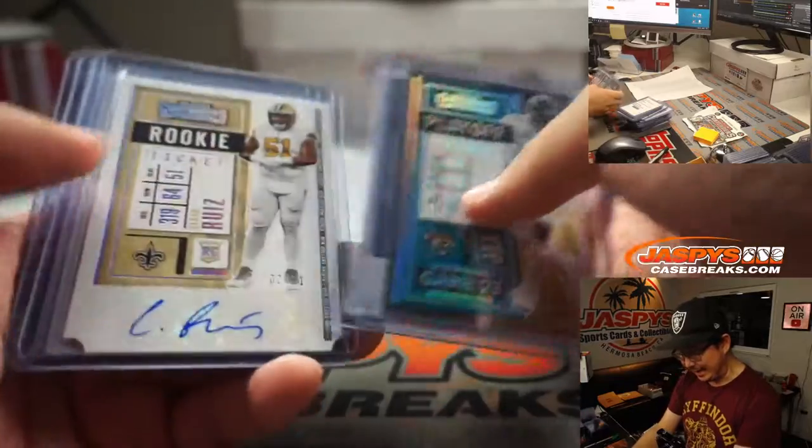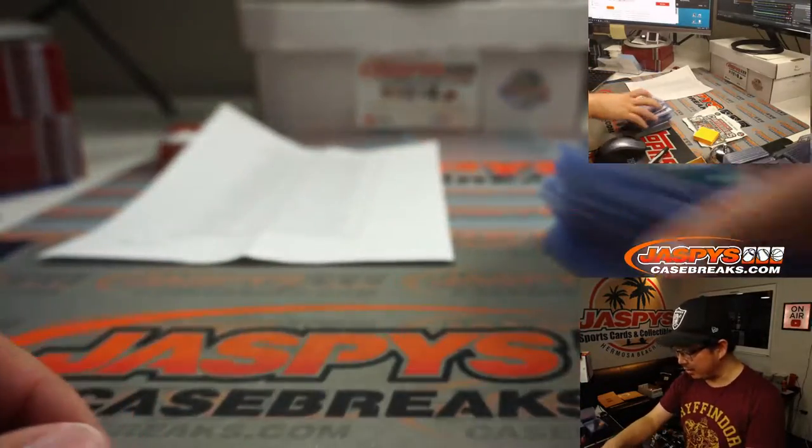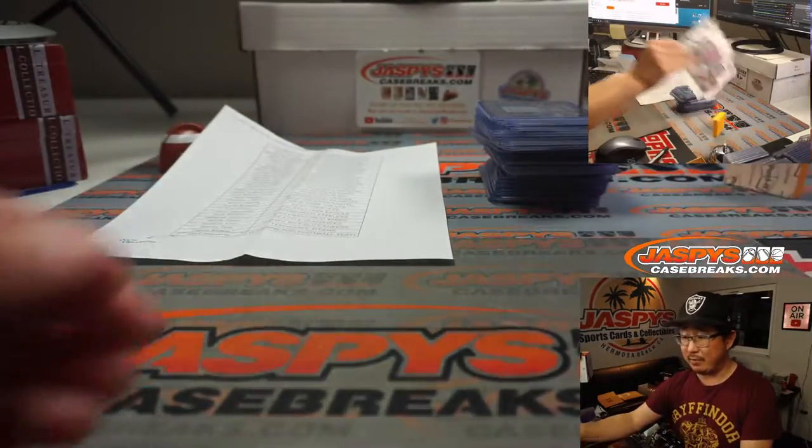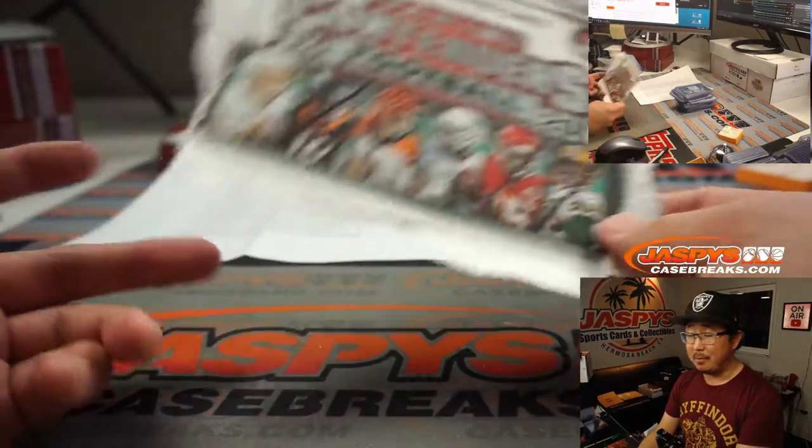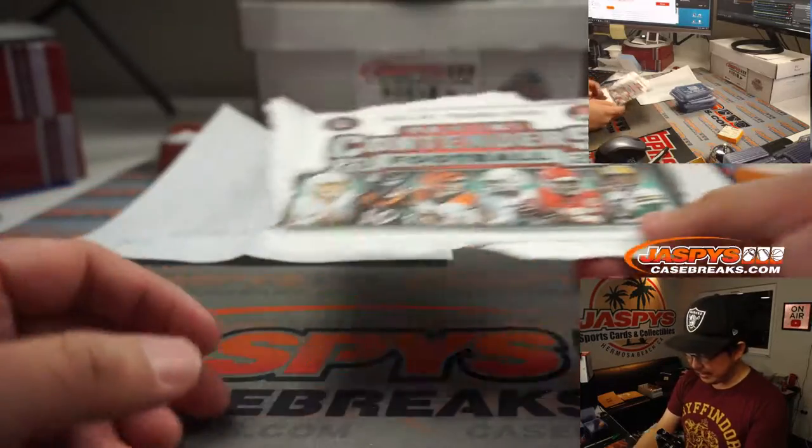But we have not hit any of the big quarterbacks — outside of Jalen Hurts, we just haven't hit any of the big quarterbacks right here. These three right here — this is my Contenders bingo card.